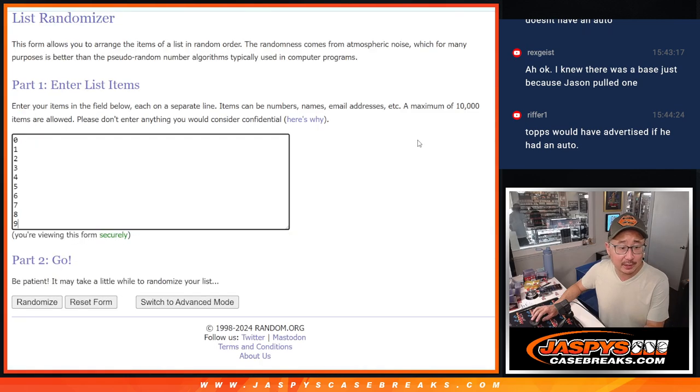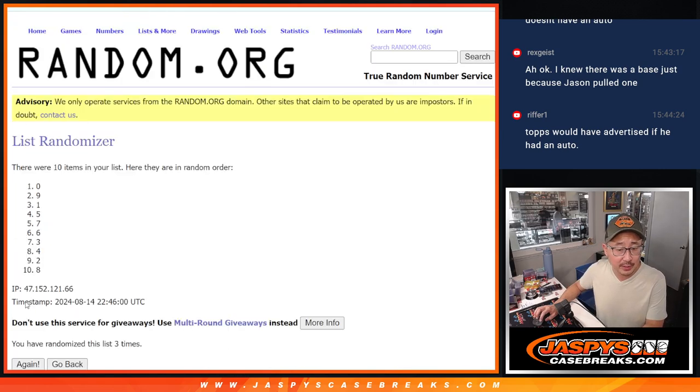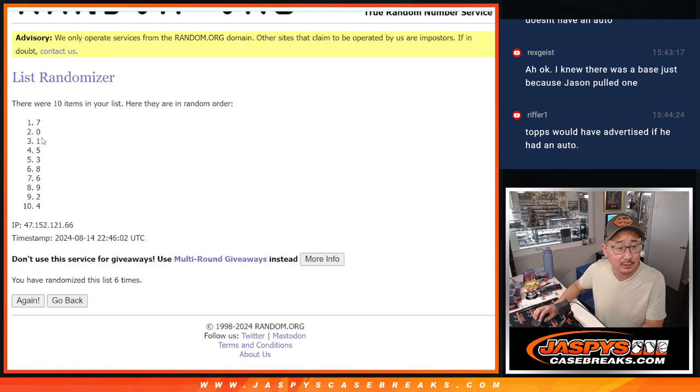Alright, three and a three — six the hard way for the numbers. One, two, three, four, five, and six. We got seven down to four.